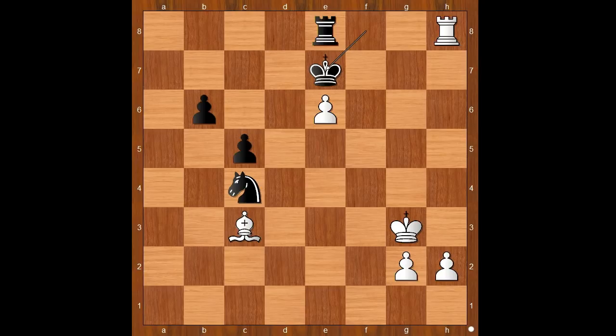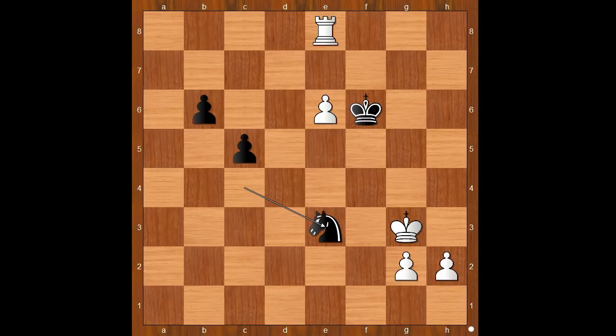Flieger was choosing between bishop to f6 check and rook takes rook. They both seem good, but he had to choose one before running out of time. He played rook takes rook check. The other move is also winning: after check, the king must take, then rook takes rook, knight to e3 — white should be winning easily. Back to our game.